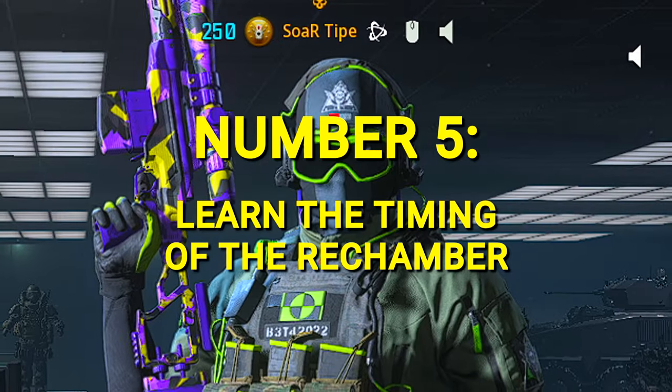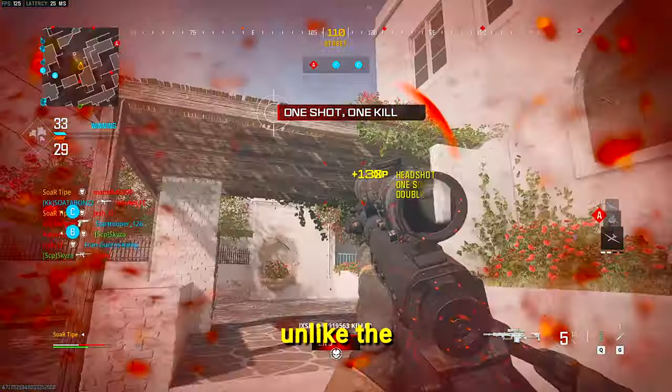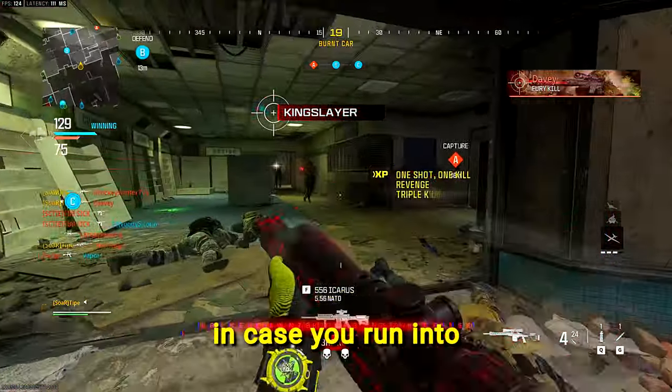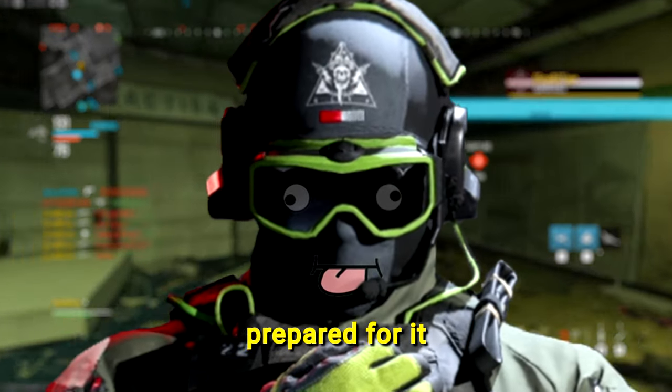Number 5: Learn the timing of the rechamber. A very important step is to learn the rechambering speed of your sniper rifle. You want to be as fast as possible in case you run into multiple enemies at once. Getting double-teamed is rough and you want to be prepared for it.